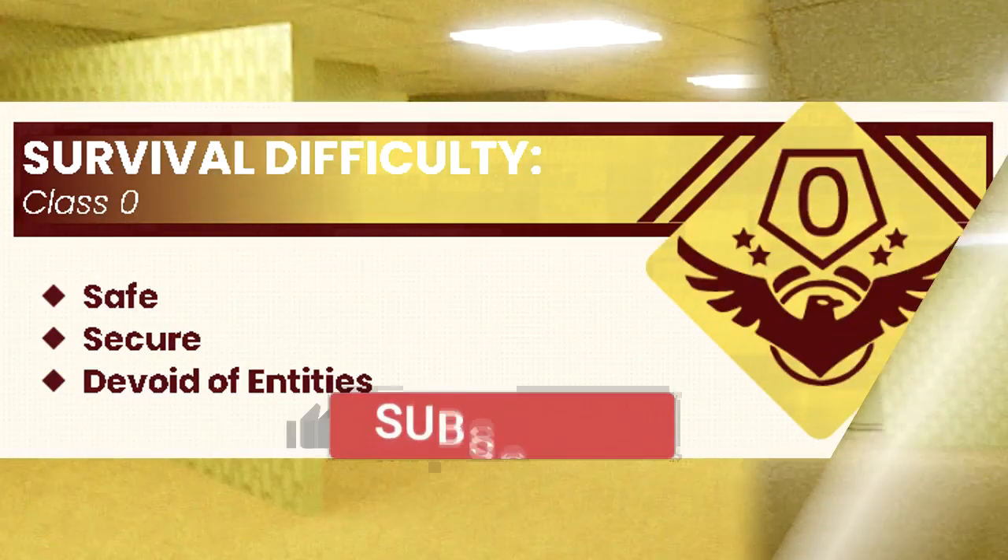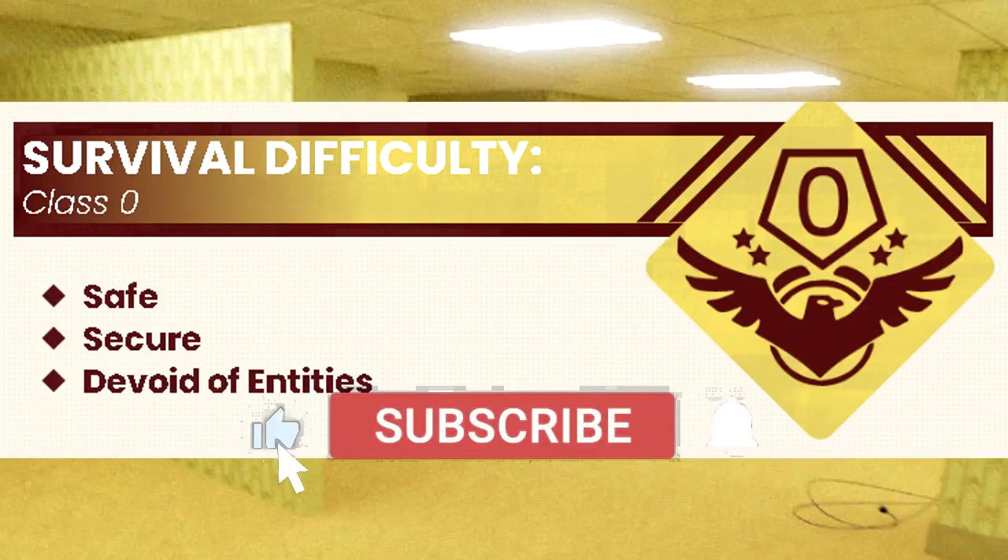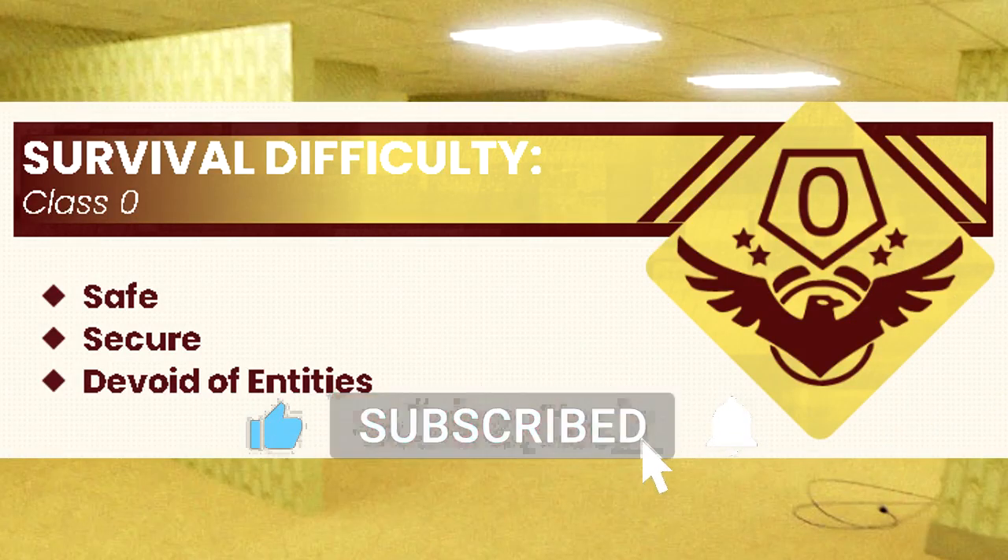Survival Difficulty: Class Zero. Safe. Secure. Devoid of Entities.